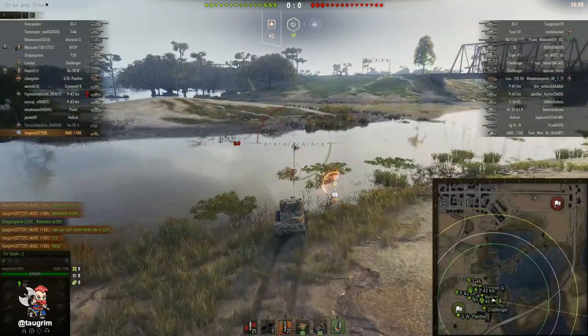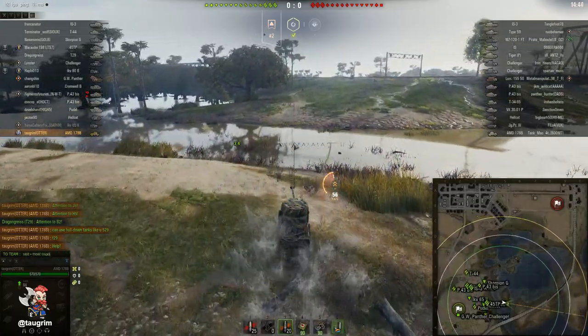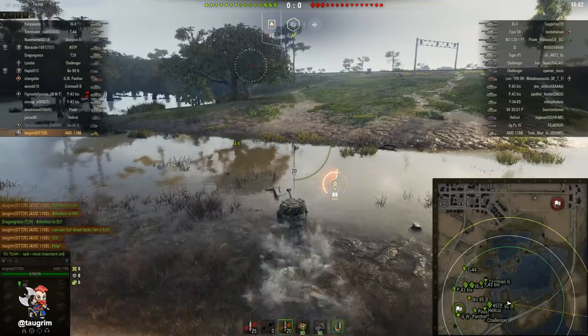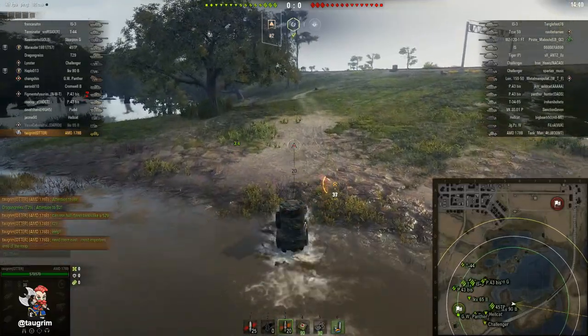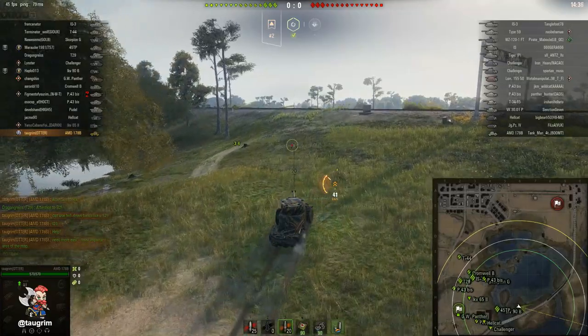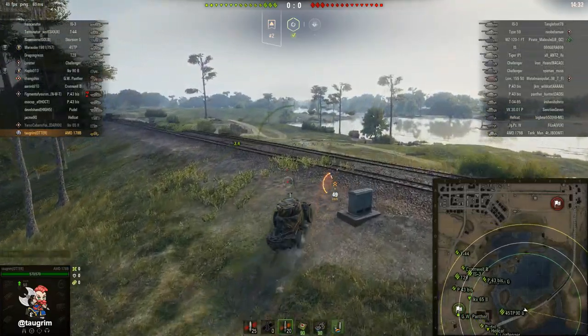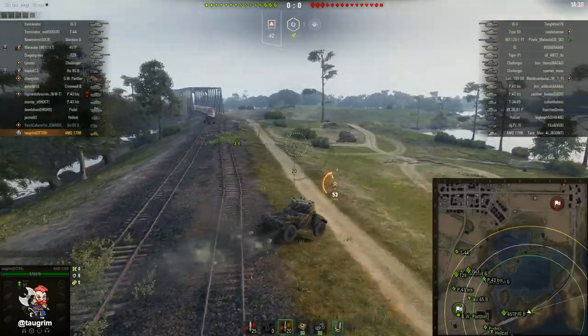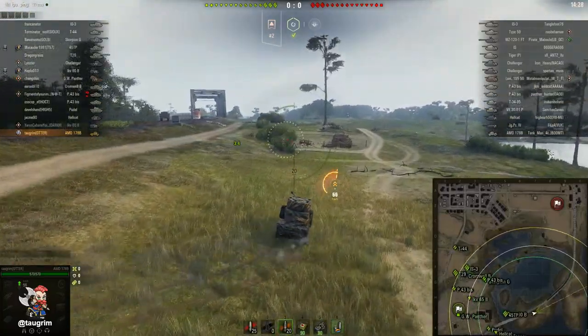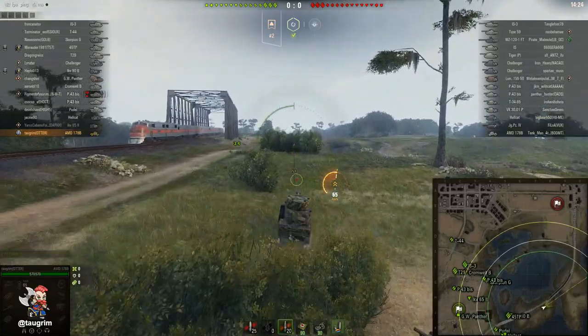Even if you win city, your team has to exit across a large kill zone, so you can eat a lot of damage coming out. A lot of Unicombs prefer to come along the eastern side, and for a light tank, it is the most consistent way to play this map. What I'm trying to do is get up to this bush so I can counter-spot any of their early light or medium tanks pushing down along the zero lane.